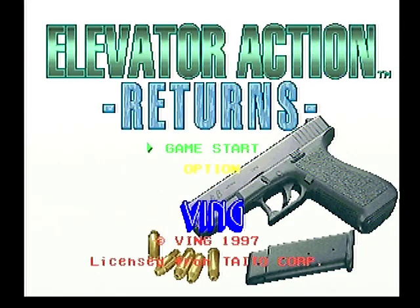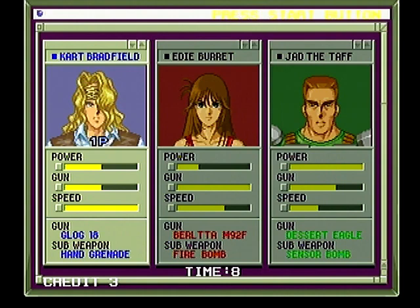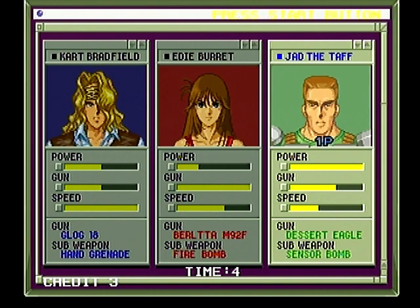So let me walk you through the game so you can just see how awesome it is. First thing I do is put in a quick code so I can give myself more bombs, which is left-right, left-right, ABC, B. You hear a woman moan or something like that. And then when you go into options, you can adjust the lives up to 4 and give yourself like 50 bombs, which is pretty cool, and trust me, you'll see that in a little bit.